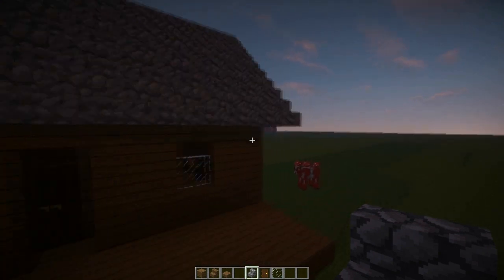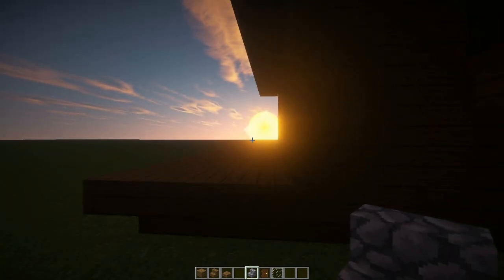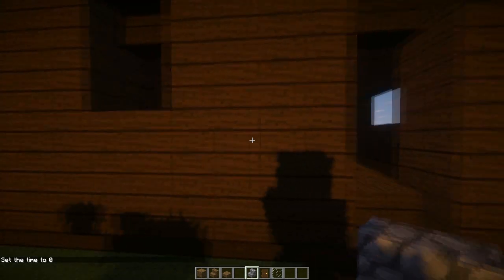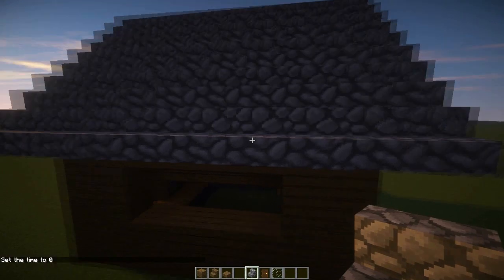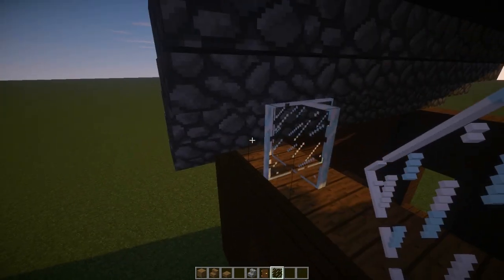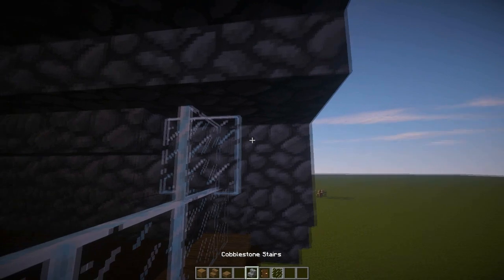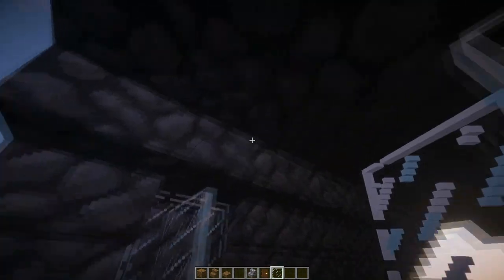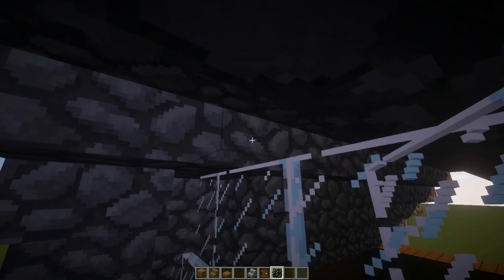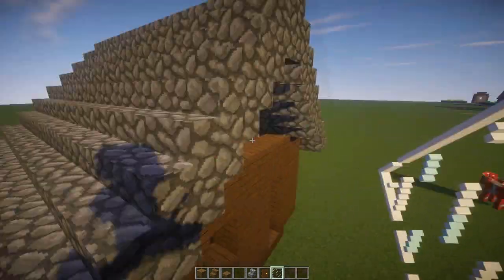We're back, and as you can see I finished the roof by sunset — also have some company with me. Let me set the time back to zero: time set zero. Now all we have to do is decorate the house and deal with this open area. I'm going to use glass panes to cover this entire place up since I honestly don't know what else to put. Let's fill up the windows with glass.